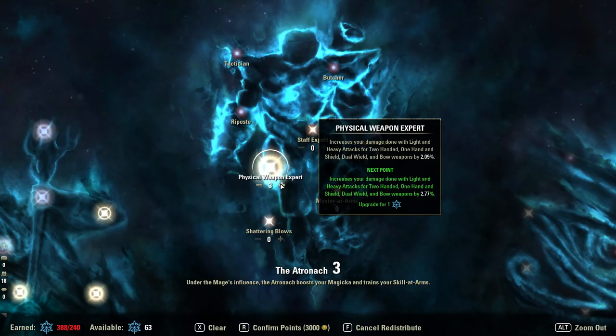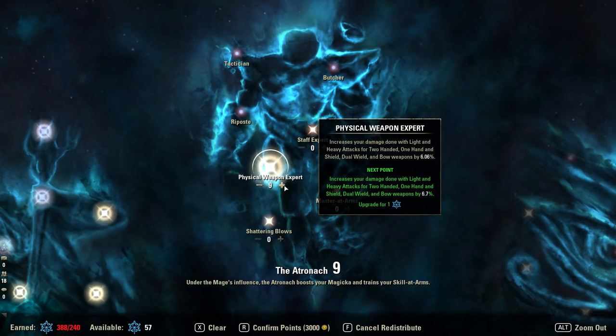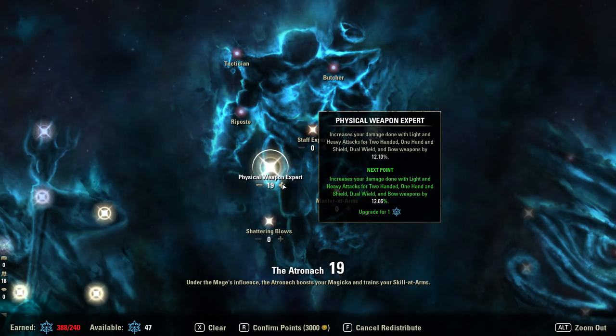If you're running a build based heavily on heavy attack weaving — for example some stamina setups, heavy attack DK builds, or heavy attack ganks — then we start to look at more value from this CP. All the points so far: 6 isn't bad at 4.11%, but these generally aren't exciting until 9 (6.06%). The two key numbers for heavy attack base setups are 19 (12.1%) and 35 (20.26%). Outside those setups I would never go beyond 3 in the current patch.